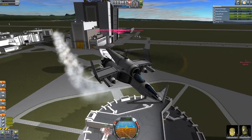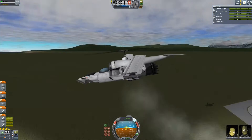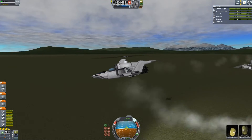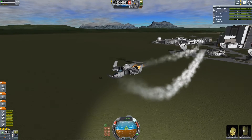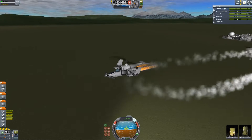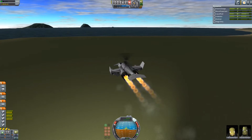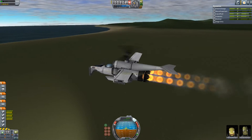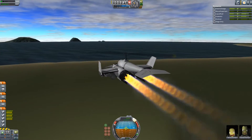Not bad for cruising speed, but it can go faster — it can go a lot faster. Let's do this. I think it's this button — yeah, turns those off. So this thing is designed to fly to an area of operation and engage in air-to-ground assault.